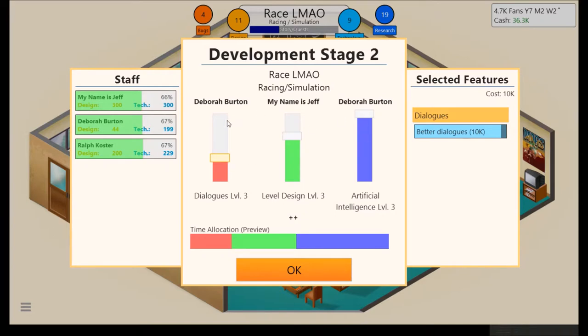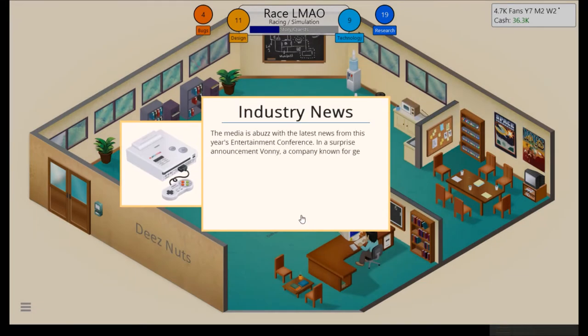Level design — not as high as artificial intelligence. Deborah Burton — I think this guy can work on dialogues. She has literally 44 design points, so I'll do level design and she can do artificial intelligence. Maybe we could reverse that order, but she is not great in design.